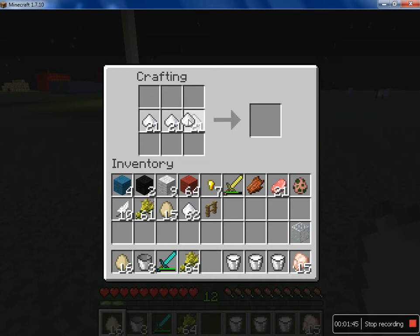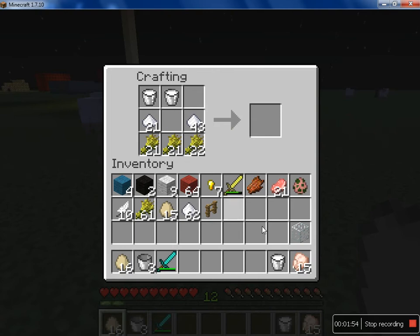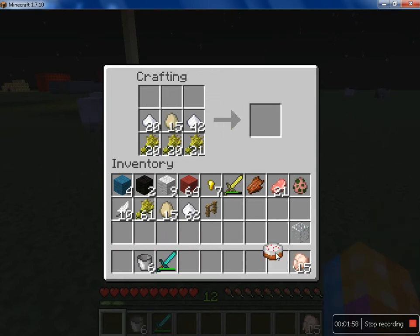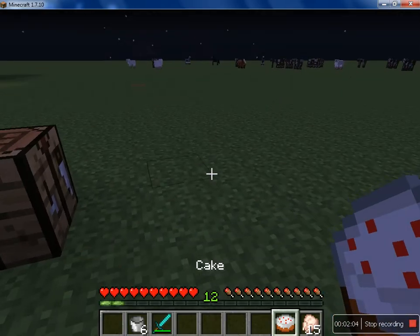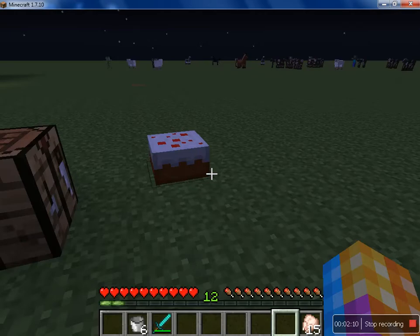Not that one in the middle, just get rid of that. Three wheat along the bottom like so. Three milk on the top, so you'll need some buckets and some cows. And then egg in the middle to make your cake, like so.